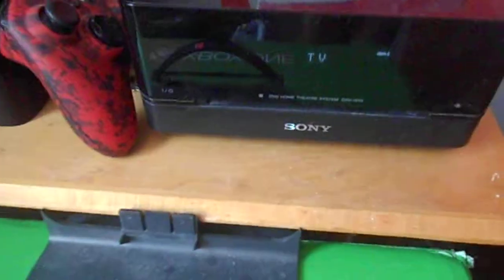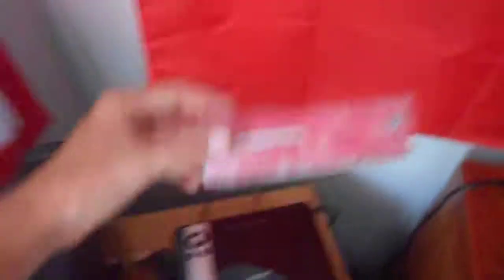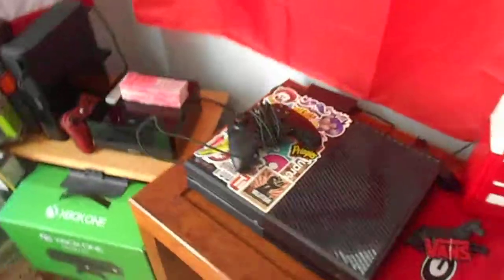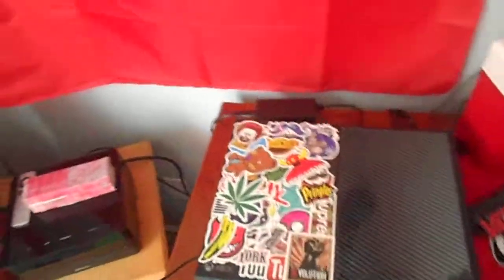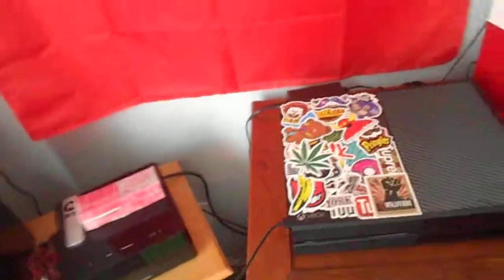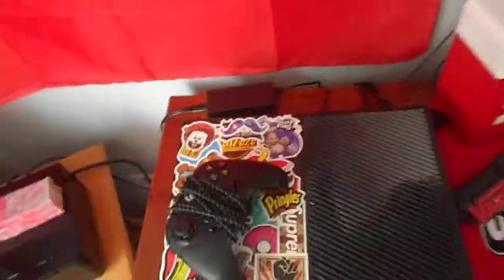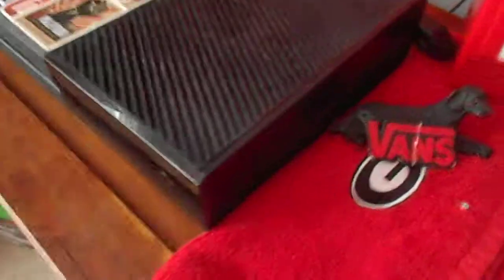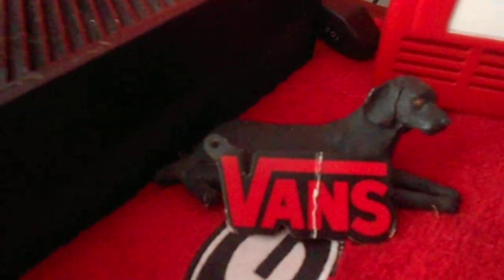Here's my mini Xbox — I showed that in my other gaming setup too. Here's my Xbox One — I think I changed it a little, I can't really remember what I did. I got some stickers on there. Here's my new controller I bought — it's okay, it's not the stock controller. I kind of destroyed the stock one in a rage.